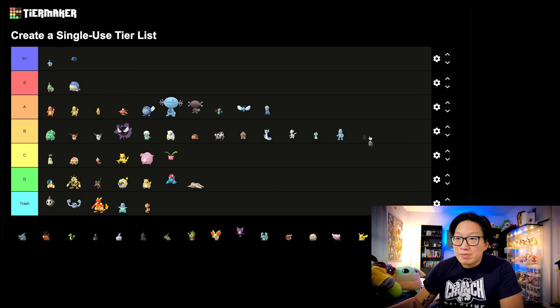Next up, let's go to Starly. This one's going to be B tier, mainly because of Shadow Staraptor — that's the Pokemon that actually saw the most benefit from the Community Day move. Unfortunately, regular Staraptor is still going to be about a mid-tier Flying-type raid attacker.